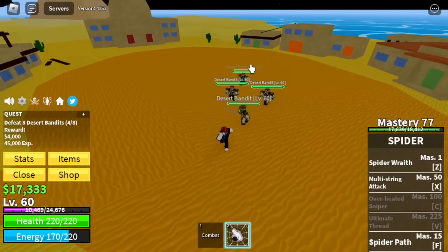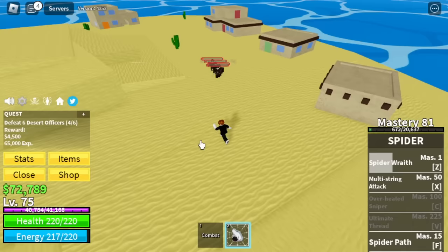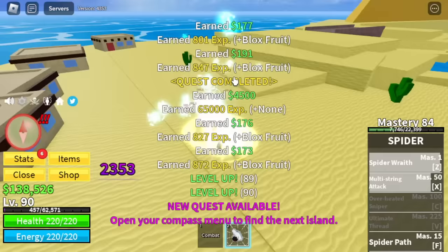Target is the Desert Bandits. You just spam your Z and X skill. If you can't, you can use the High Ground. Don't worry, I'm going to show it to you later with the Desert Officers. So at level 75, we are moving on to the next set of mobs: Desert Officers. Lure and High Ground — as you can see, they cannot attack you. We're going to leave this area at level 90.